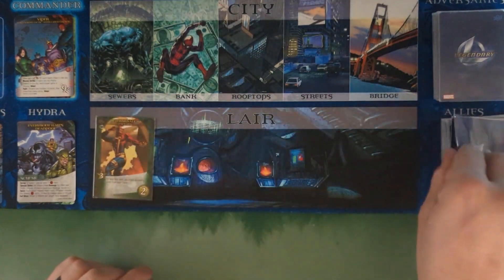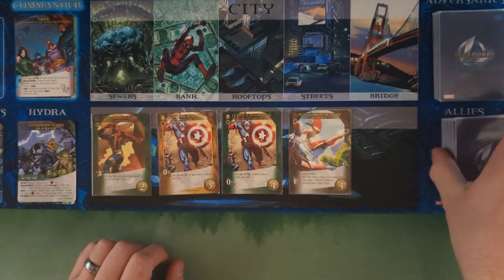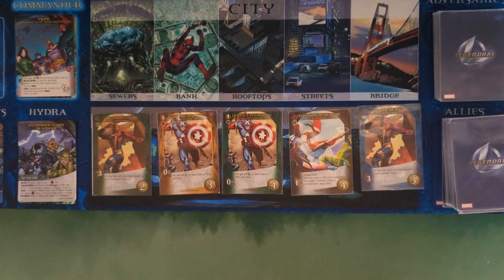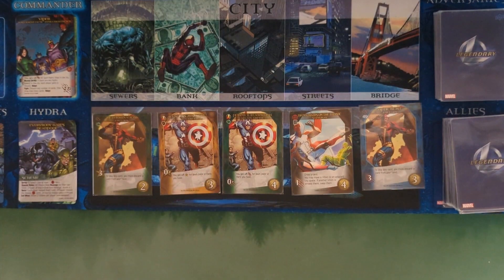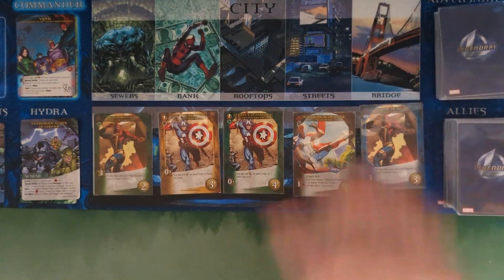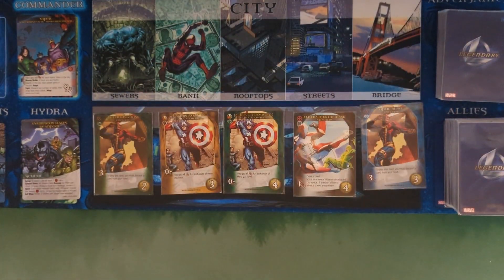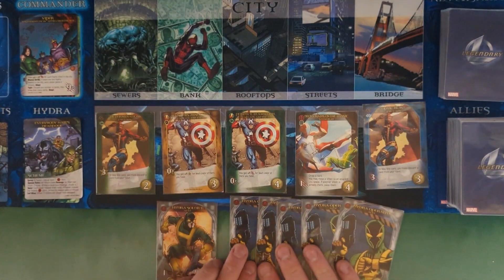Setting up the lair on the villain playmat: HQ has Determination, Avengers Assemble, Perfect Teamwork, Deck Chairs on the Titanic, and Optic Blast — a really solid opening HQ with great two, three, and four cost cards. There's even a Deadpool card to help prevent scheme twist damage. Miles starts us out with a five and a one.